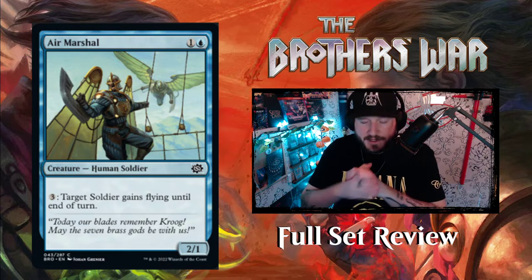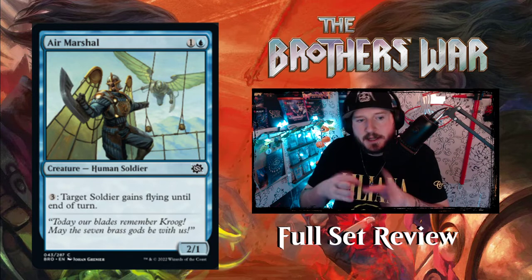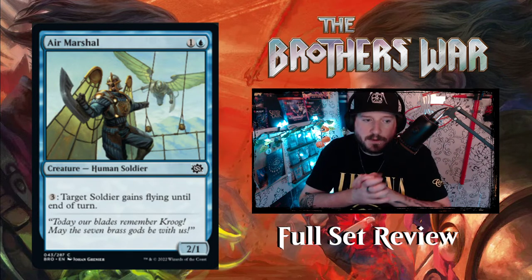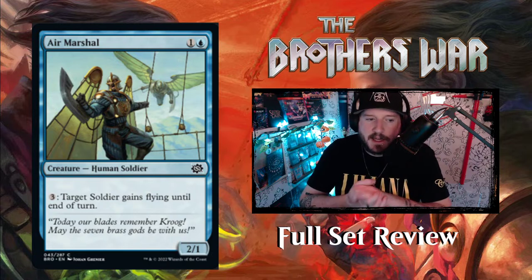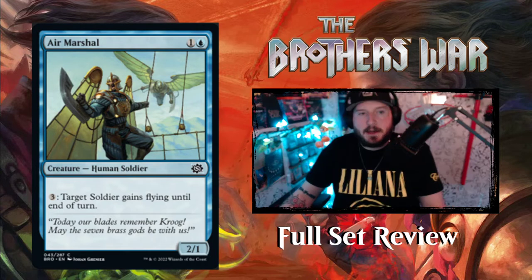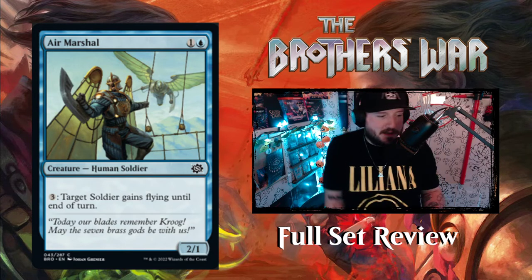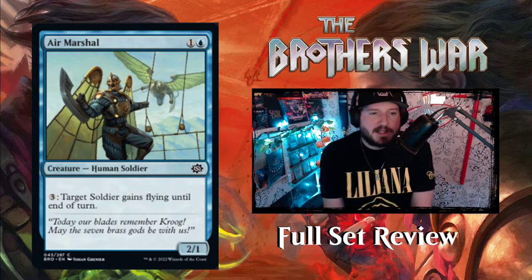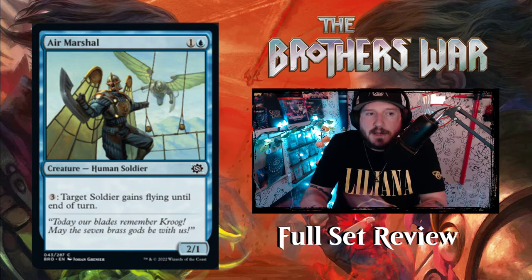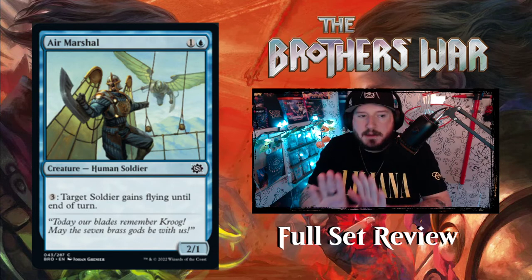There's a lot of white-blue synergy in this set because Urza is white-blue, so you're going to see a lot of soldiers in this color as well. Air Marshal is one and a blue for a two-one human soldier — pay three, target soldier gains flying until end of turn. This guy doesn't have flying even though there's clearly a set of wings on their back, so maybe they're just a little scared and need that extra pump-up. It's like bungee jumping — you need three mana encouragement to go fly.